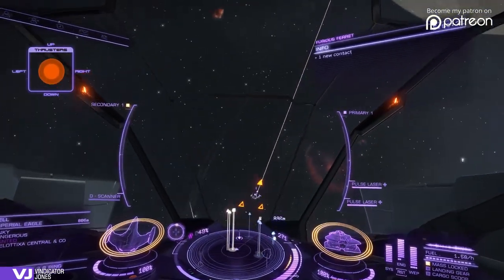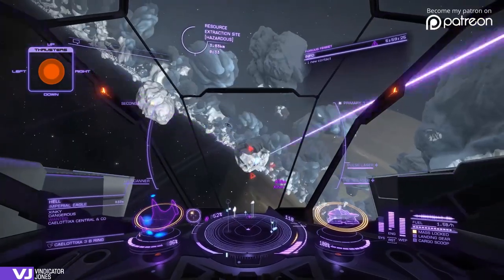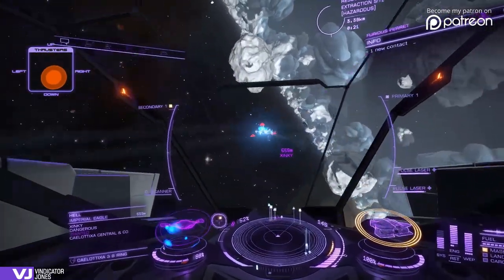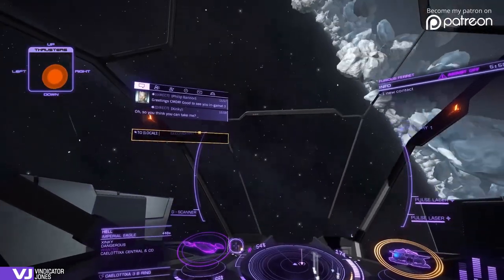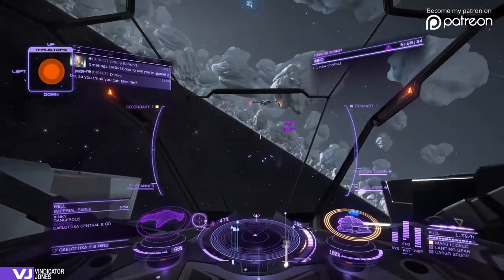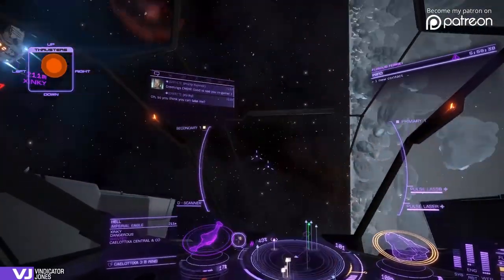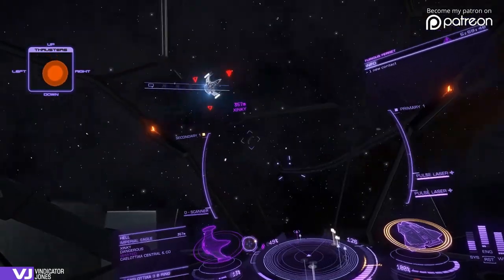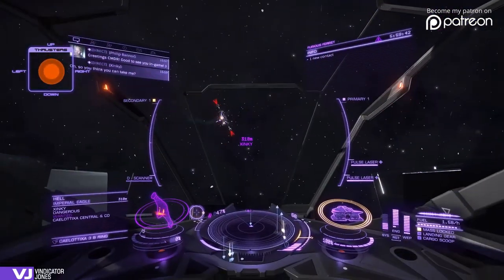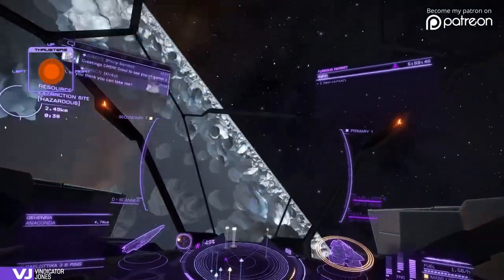Okay, let's see how this engineered ship takes down an Eagle. Oh, there's a big difference — I'm running rapid fire pulse lasers, which I quite like. It's so nice having a properly engineered power distributor again. There we go. Next please.